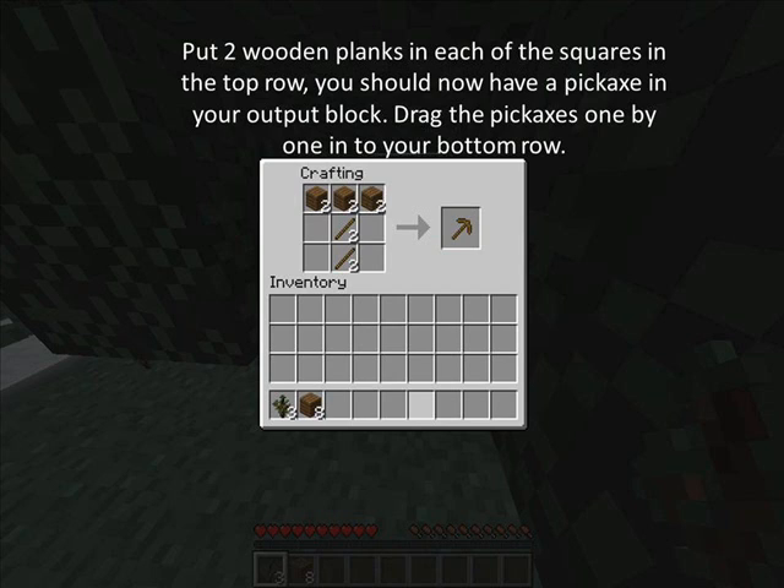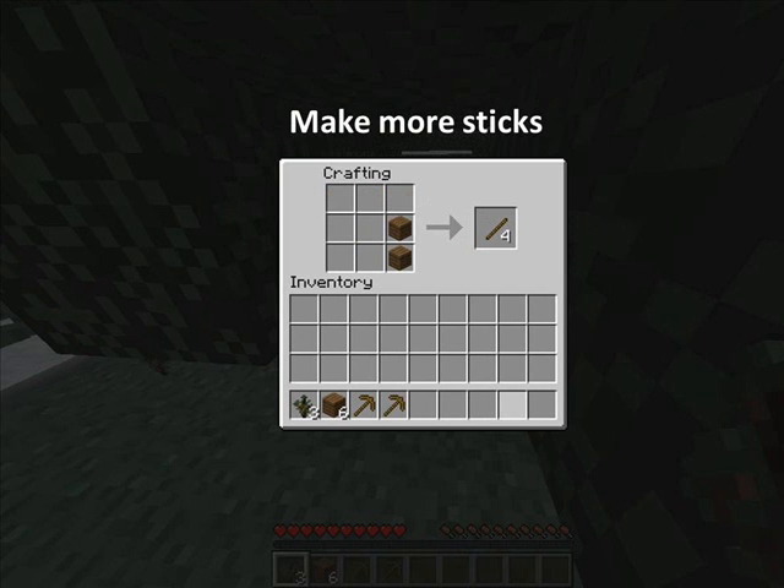Drag the pickaxes one by one into your bottom row. Make more sticks.